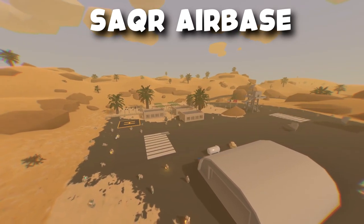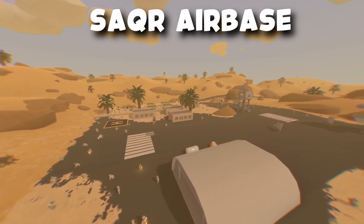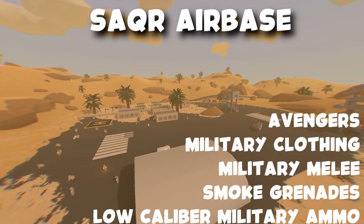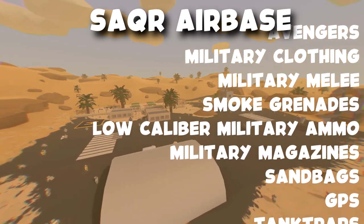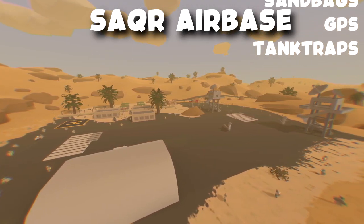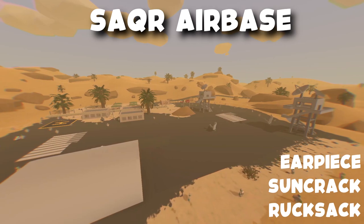First we're going to talk about the Sa'er Airbase, which is the military base on this map. Over here you could find Avengers, military clothing, military knives, smoke grenades, low caliber military ammunition, military magazines, sandbags, GPS, tank traps, earpiece, suncrack.